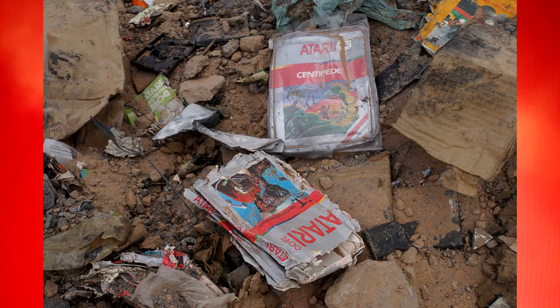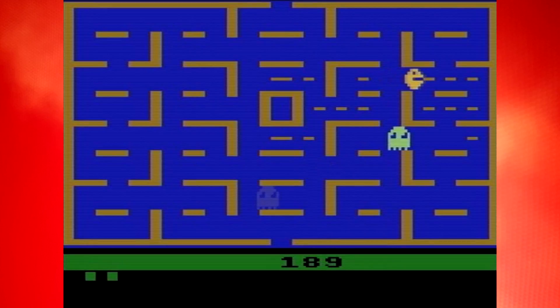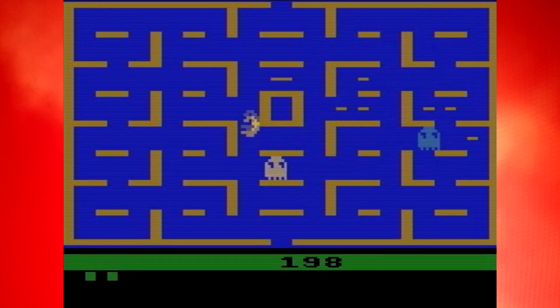If you've ever played this version of the game, you'll probably agree that a hole in the ground is the best place for it. It doesn't bear that much resemblance to the arcade original — the graphics are ruggly, the sounds irritating, the gameplay is clunky, and the icing on the fairly pooey cake that is this game are the eye-strain-inducing, flickery ghosts that Pac-Man is faced with.